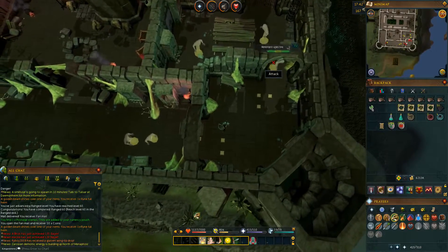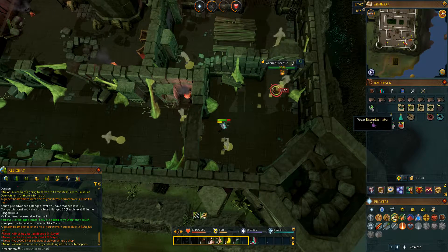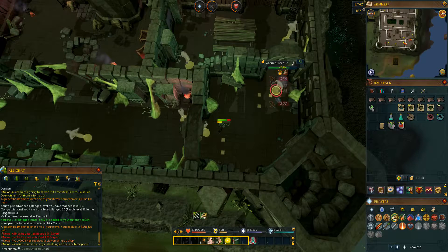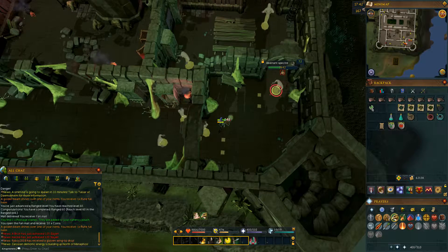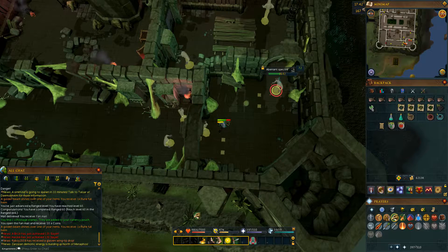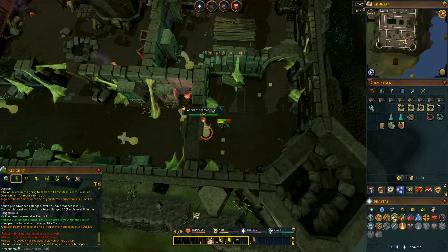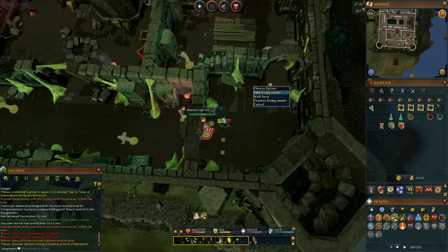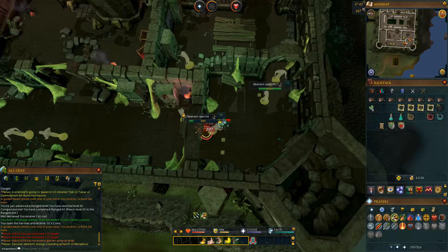I'm in the middle of the first contract that I got, and I finally got a really good item that I've been waiting on called the Ectoplasmator. Basically what it is, it's like a bone crusher, except instead of bones, it absorbs ghost spirits. And once you upgrade it with Ghostly Essence, which I'll show in a minute, it absorbs ashes dropped by demons and other stuff that drops ashes. It's a really good item.